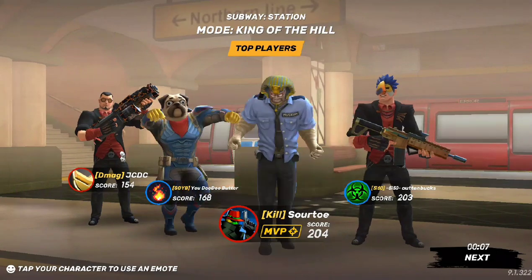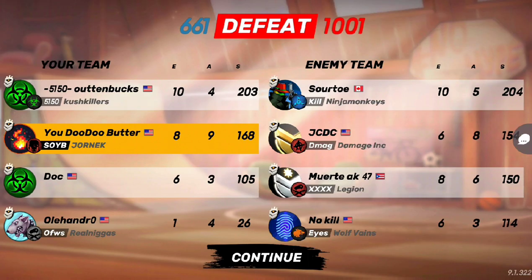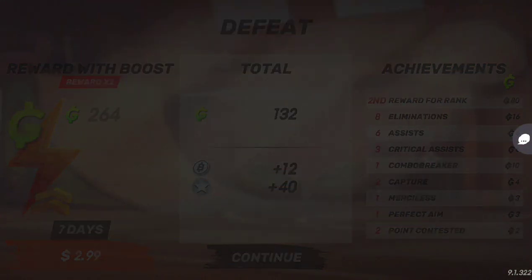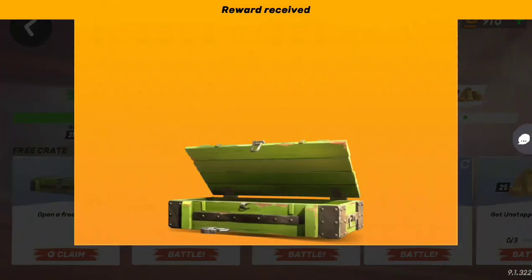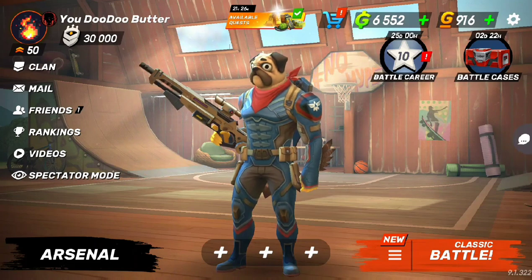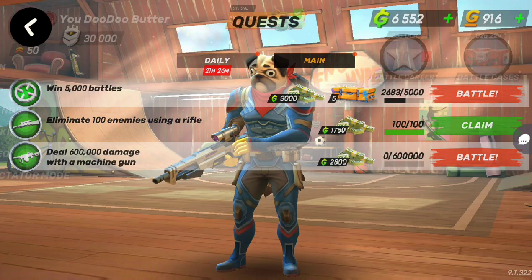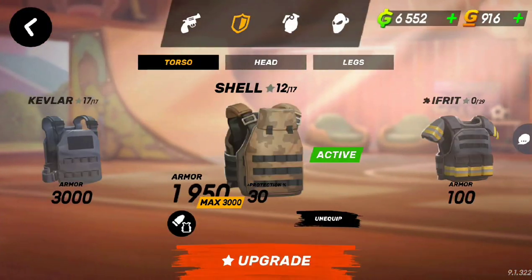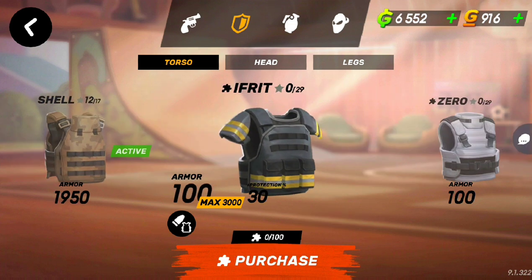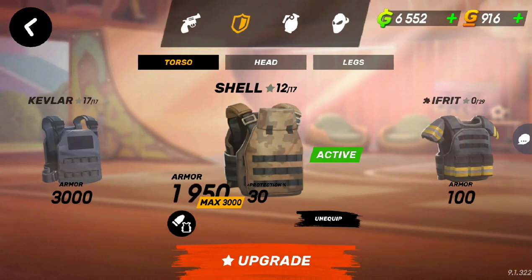Not too bad, but we couldn't win the game — hate to see it, but it's alright. Definitely not having like 3000 armor is a big difference. We got 8 kills, 9 assists — not too bad. We get a little free crate. The free crates we used to watch videos for are now in the daily quest. You can still watch a video too — okay, cool. That is the brand new update to Guns of Boom. We just tried out this Shell, and now I gotta upgrade it to get to that 3000 health.